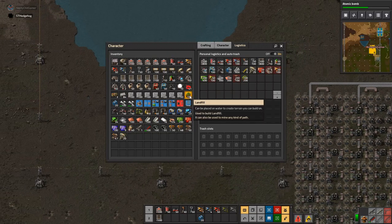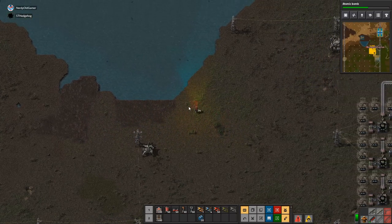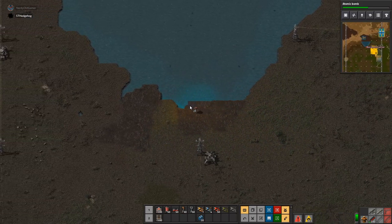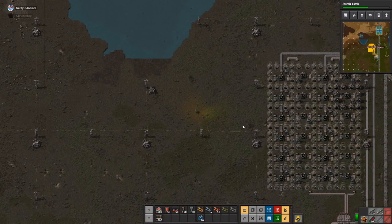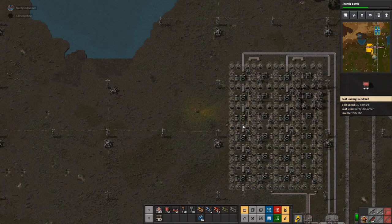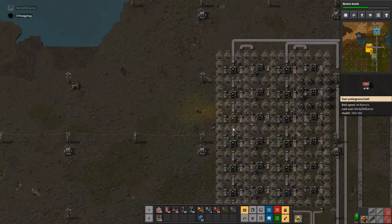You're still building the green circuit thing with all these beacons. I need to come and look at this. Yes, I am. Let me get this straight: the beacons — you put speed modules in them, and they give the speed to everything in their range. Yes, exactly.